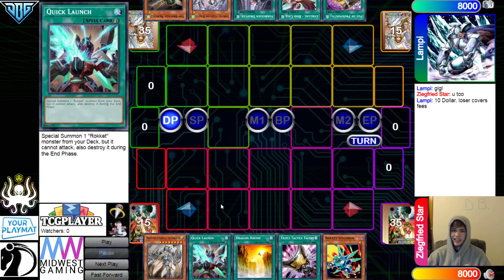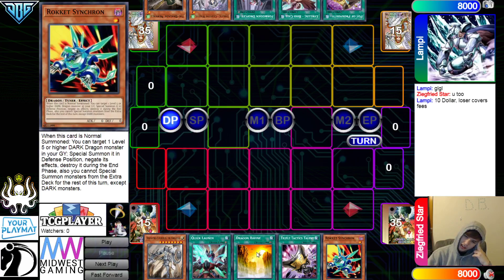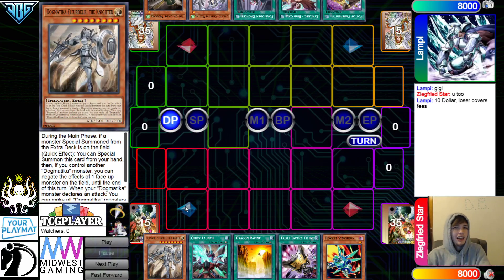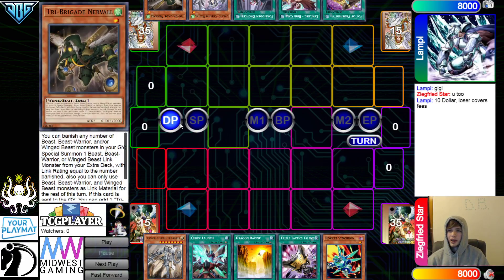Maybe they're just playing a little Rocket Engine. I can't explain this yet — I haven't seen enough of the decks. Maybe Magician Souls? Then they have Prosperity, Bird Call, Droplet, Wagtail, and Nerval.